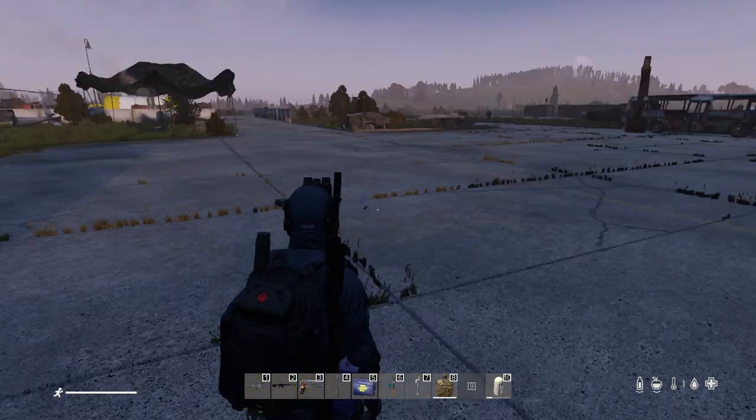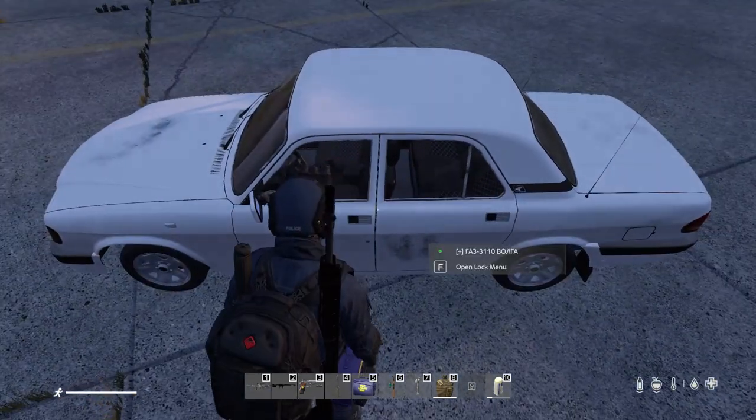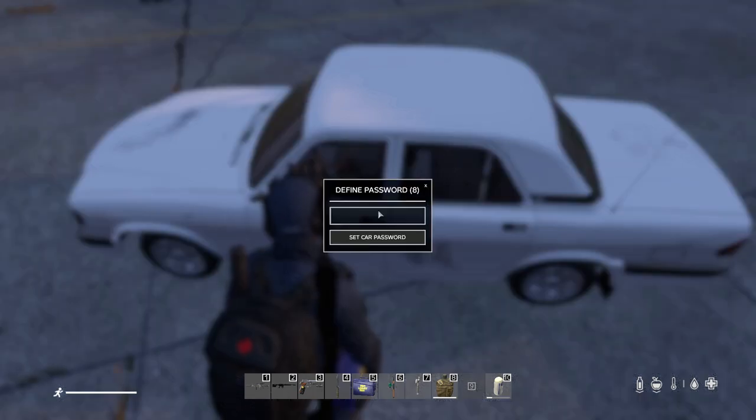With the car receipt in hand, we're going to press the G button, then left click once on our mouse and that's going to deploy the vehicle. Now you can't access this vehicle until you put in a key code.